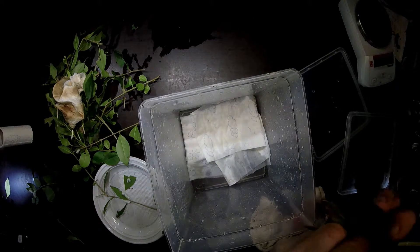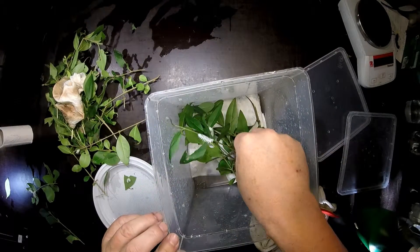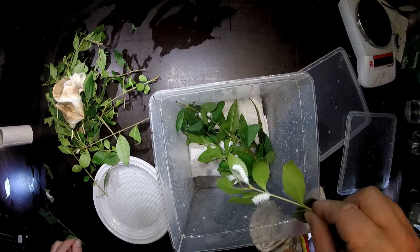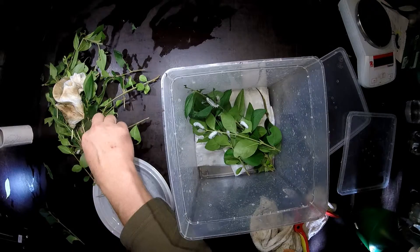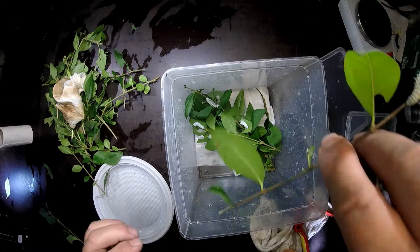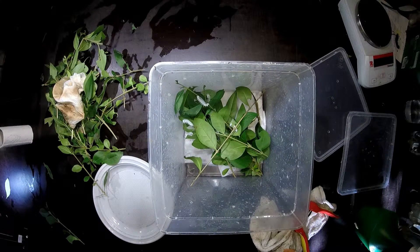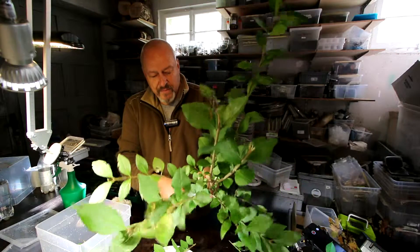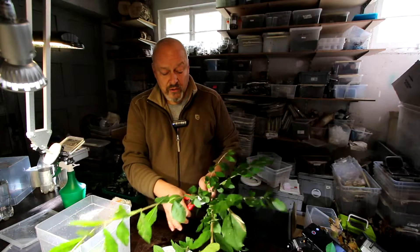Also here I put some of the privet on the bottom and then we count: one, two L3, three, four, five, six, and this is number seven here. So I put it on the top so I can see what it's doing the next two or three days. And look, here is a beautiful twig of privet that I found just outside in my garden — there's a fence made with this privet, and this is really nice because also in the wintertime we don't run out of fodder plants.